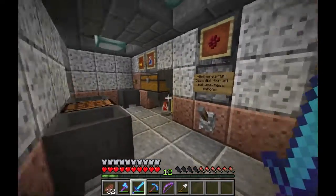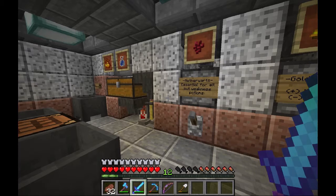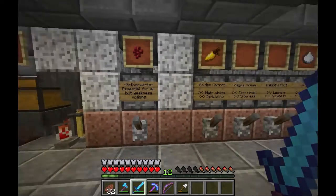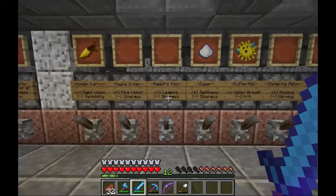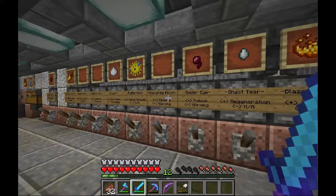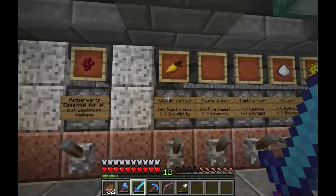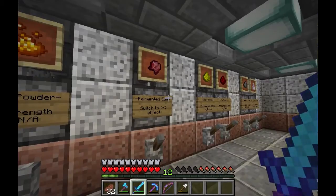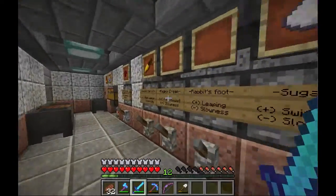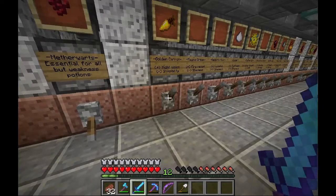Down here I've gotten some of my ingredients placed in. My original base is a mess so I couldn't find everything, but I think I got most of it. Not sure if I have any magma cream or rabbit's foot, and I don't have any melons so no glistering melons yet. But I got at least some of the rest. With what I have, I'm going to attempt to brew a potion of invisibility and see if that works.